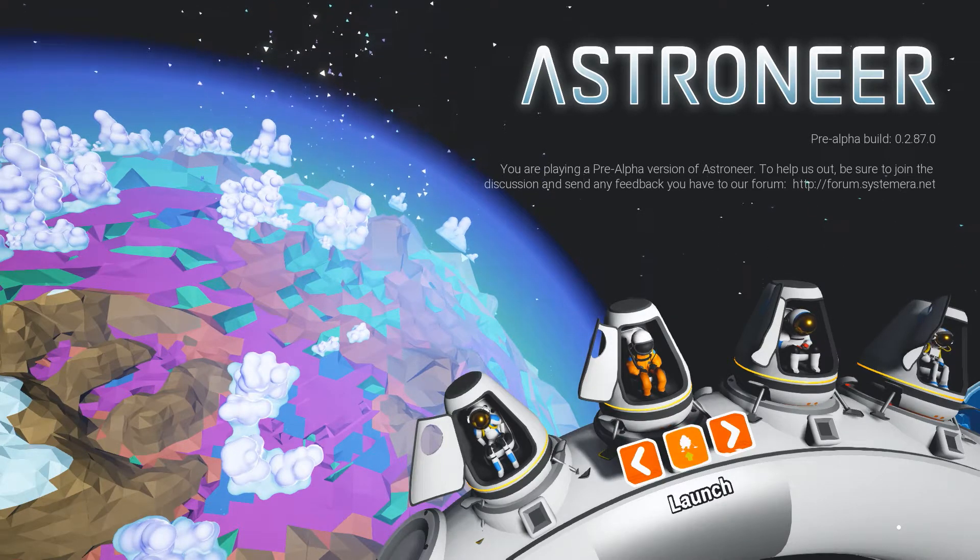Oh yeah, we can raise the terrain too. I can't see anything — I'm going to be doing this in the dark. Instant elevator — that's our way back out. We're really burning through that oxygen very, very quickly. There's some resin down here too, which is what we need. I don't know how much we need — I think we need three units but I don't have space for that. Let's go back to the base — at least we know where to find it now.